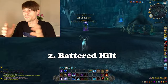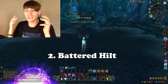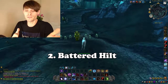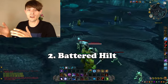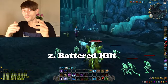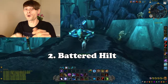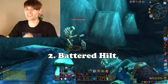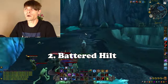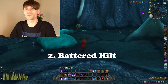Number two on my most reliable gold farm list is the Battered Hilt — part of my lazy gold making method. It's pulling in stupid amounts of gold each and every week, averaging from around 20,000 to 60,000 gold. It has a 0.2% to 0.8% drop chance, and with the variety of trash mobs in the Pit of Saron on heroic difficulty, I can pull in around two to three of these per week.